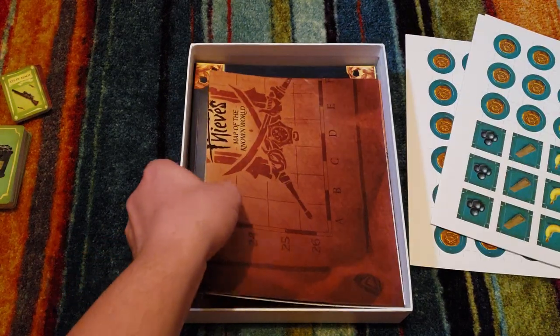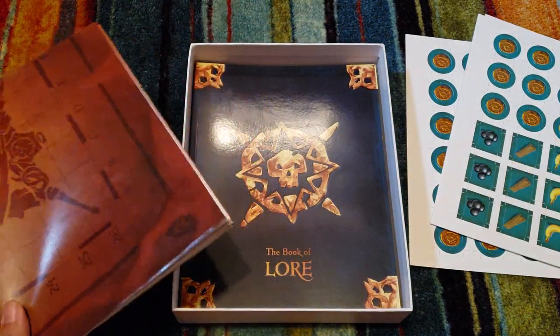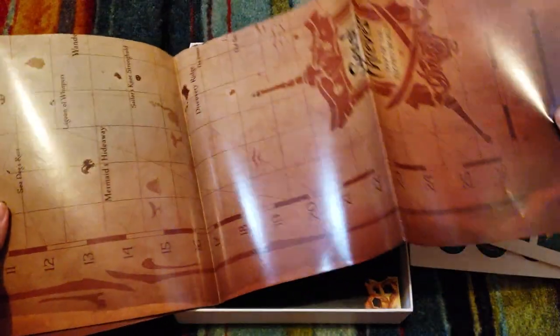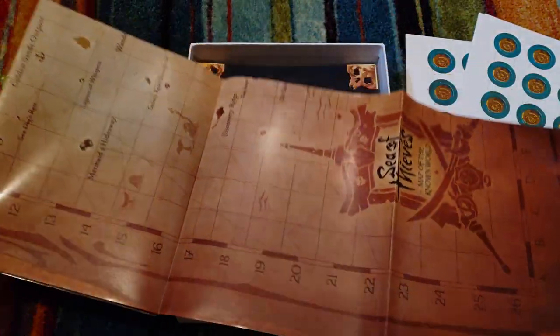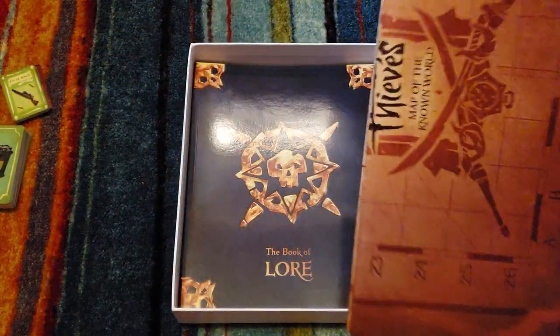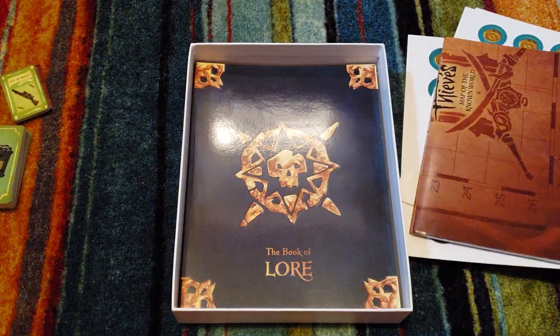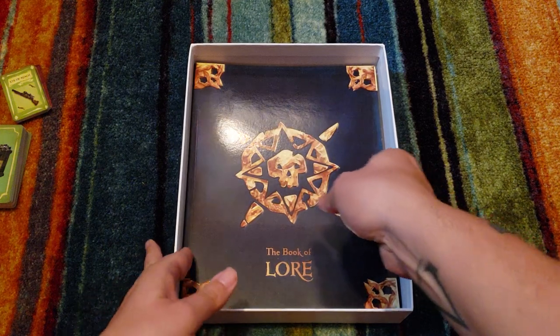This is a map. I know it's not going to fit on the camera. Let me pull it out. It is an actual map of the game — Mermaid's Hideaway. I know it's big; I've seen someone else unbox it and it's huge. This is a map of the same world you see in the game but as an actual physical version.